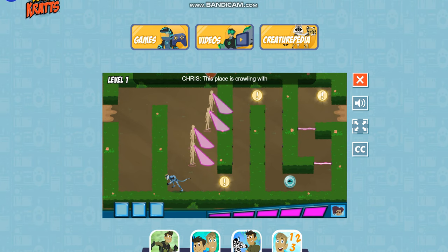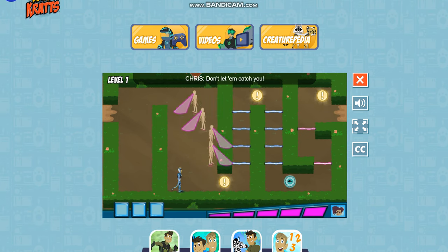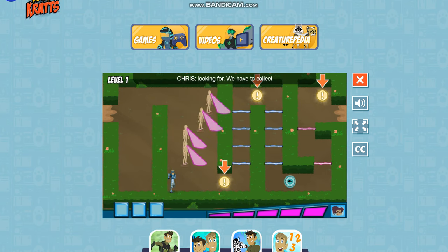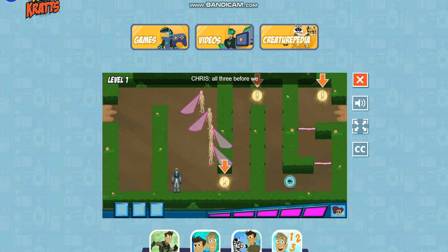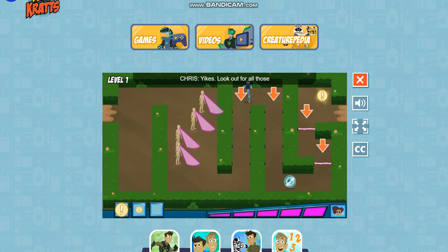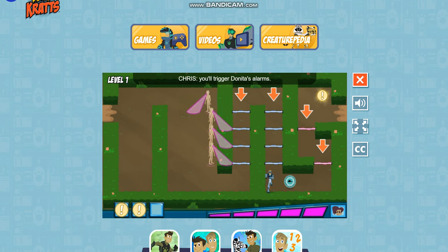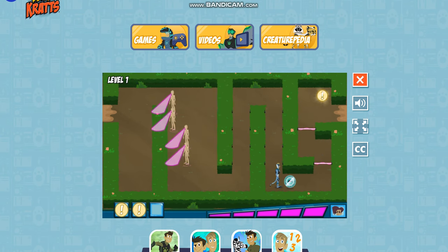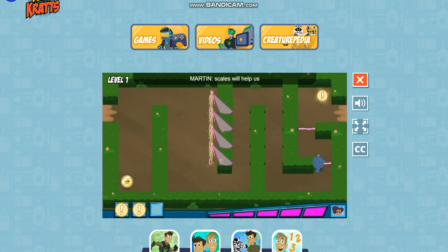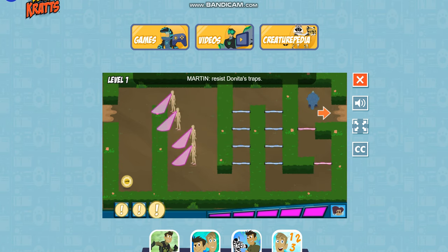This place is crawling with Danita's mannequins. Don't let them catch you. These are the clues we're looking for — we have to collect all three before we find the baby animal. Look out for all those lasers. If you touch them, you'll trigger Danita's alarms. The pangolin's hard scales will help us resist Danita's traps.